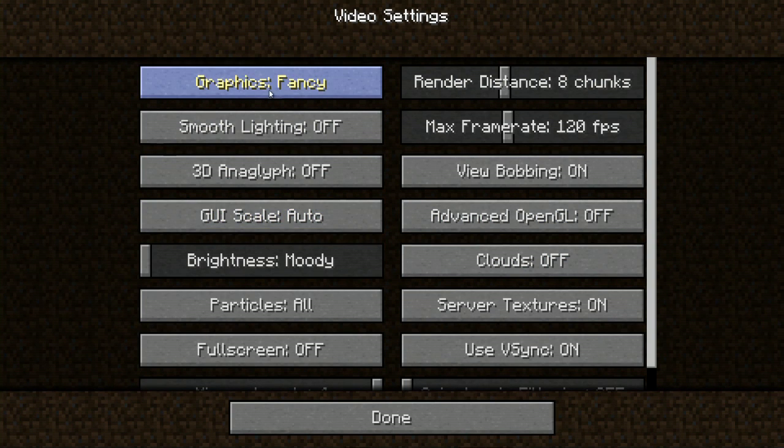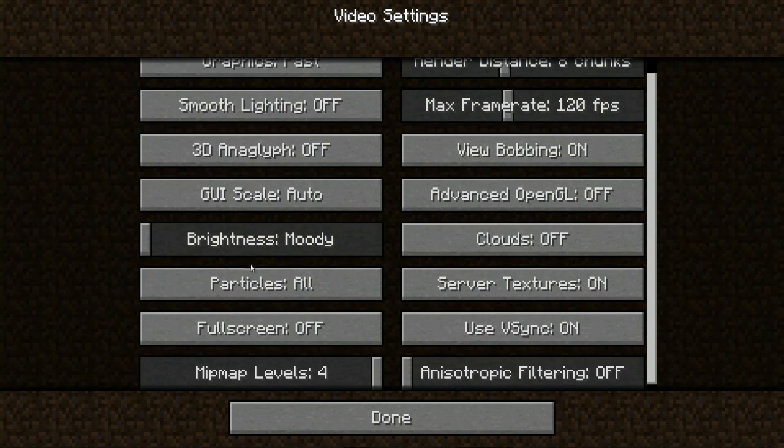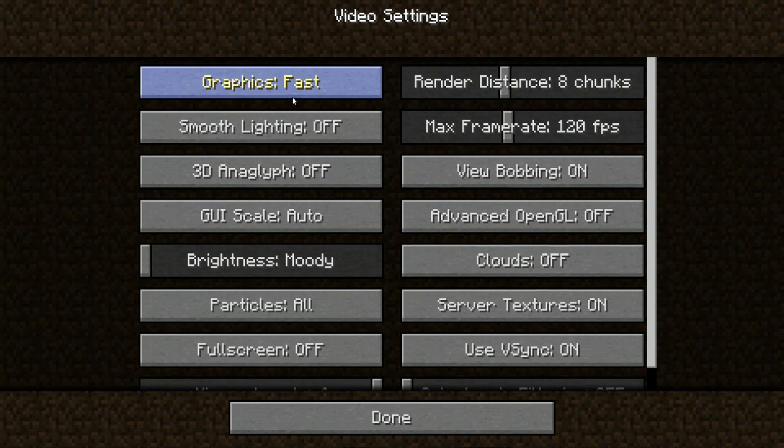You want to change your graphics over from Fancy to Fast. You can turn the smooth lighting over to off or at a minimum, and you can play around with these settings and turn the particles off and the clouds off, and just adjust these different video settings so that the game doesn't lag and it runs a lot more smoothly for you.